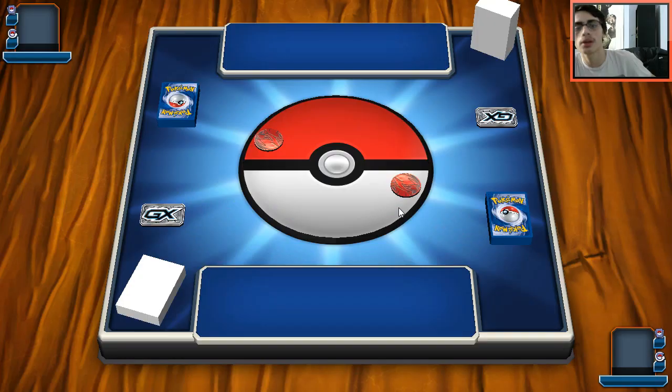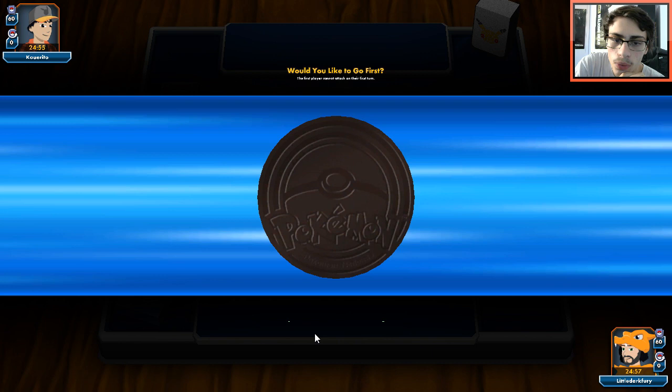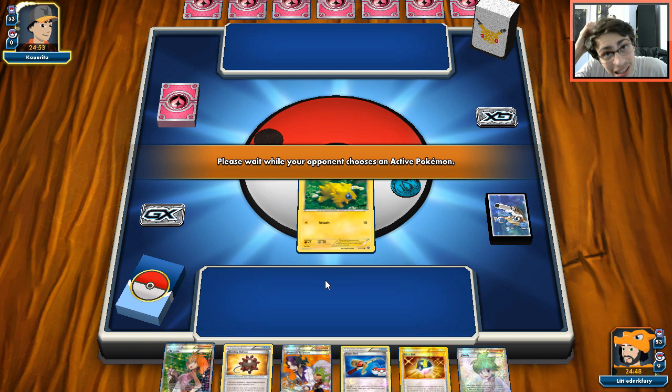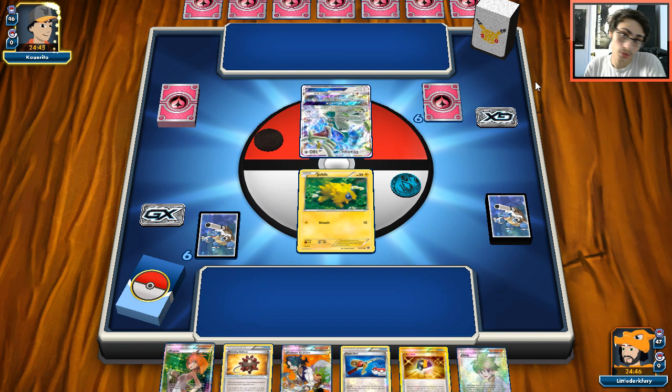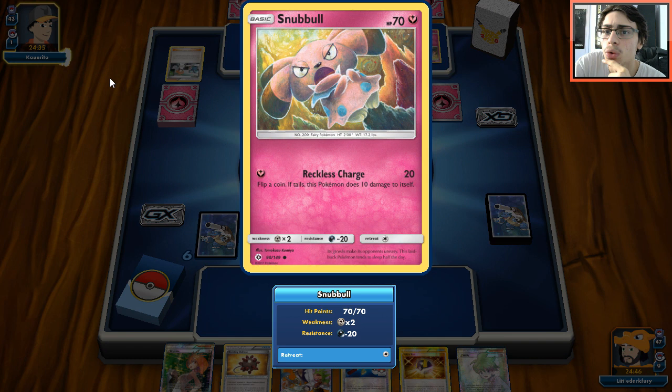We're going to find another match. It looks like we might be up against Gardevoir again with an Auxiliary something. We do win the coin flip but I'm going to say no just in case we can get a turn one donk. That donk isn't going to happen unless we top deck an energy. Wait - it's Drampa, Grumble? What's going on? This is the most clickbait deck - from the preview it looked like Gardevoir but it's Grumble and Remoraid.